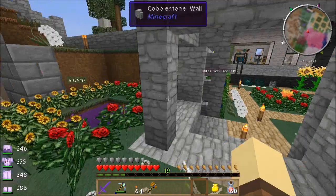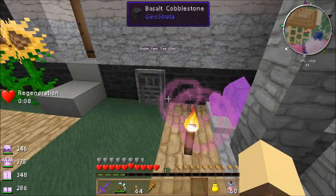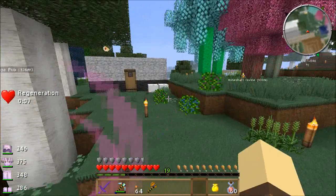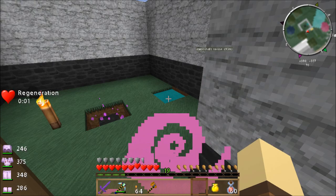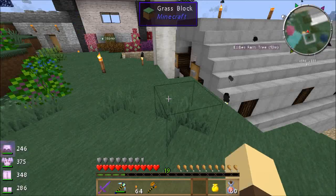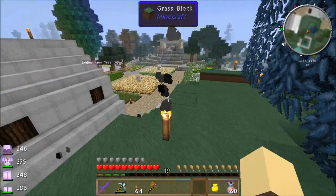That little gravestone here is the only one of my gravestones I've managed to pick up — the rest of them break, which is a bit of a shame. I popped up to the slime island and put a little slime water there, and that is giving me a slow collection of slime balls — whenever they spawn they die, the vacuum hoover sucks them up, which is an unexpected benefit of sticking the water there.